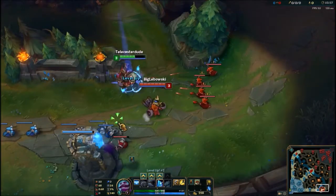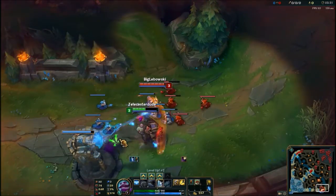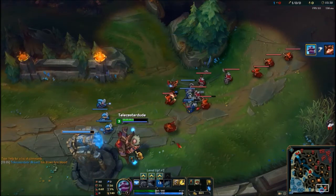This next one is Braum's kind of hidden taunt. As you can see here, I'm gonna intercept the projectiles — those projectiles hit me and then the turret aggros onto Teemo, and I actually get first blood without dealing any damage to him, which is pretty cool.